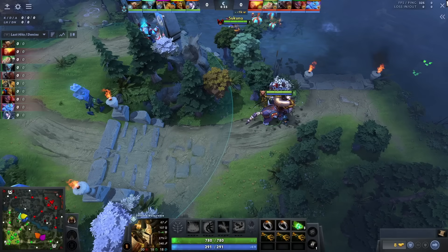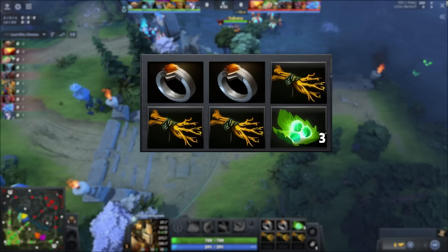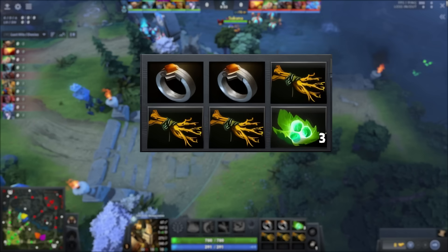For his starting items, Topson has two variations. The most common one is a double ring of protection, triple branch, and a set of tangos. Centaur has a base armor of 0.5, which is really bad and makes him an easy target to harass with physical attacks. In the mid lane, the enemy will always be right-clicking him, and to sustain himself against this, Topson goes for the double ring of protection which provides him with four armor. The branches give him stats and he can use them to eat tangos for double the duration. He does not go for a Quelling Blade in any of his builds because Centaur inherently has very high base damage.